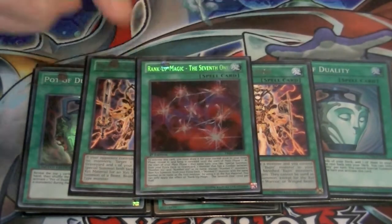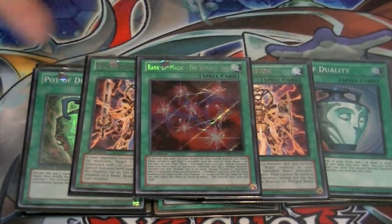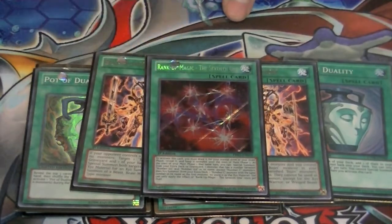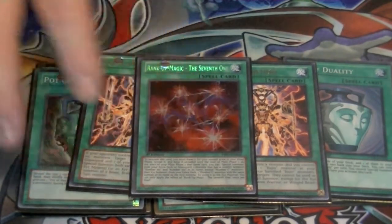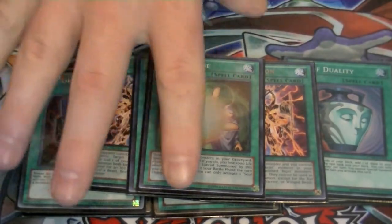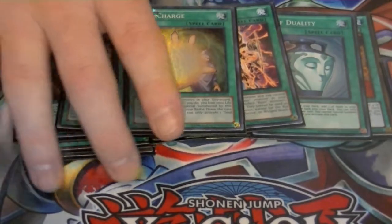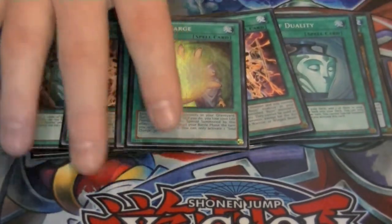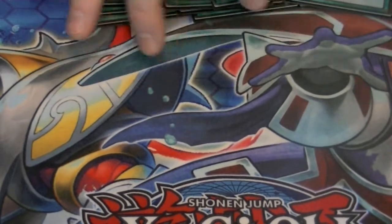Just one copy of Rank Up Magic, the Seventh One — when I go through my extra deck I'll show you why I'm running just the one copy. It's a great way to get a special summon and get a good card onto the field. And finally, one copy of Soul Charge. Everyone knows what Soul Charge does — you can't conduct your battle phase, but you can special summon up to five monsters onto the field for a thousand life points each. That does it for our spell cards.